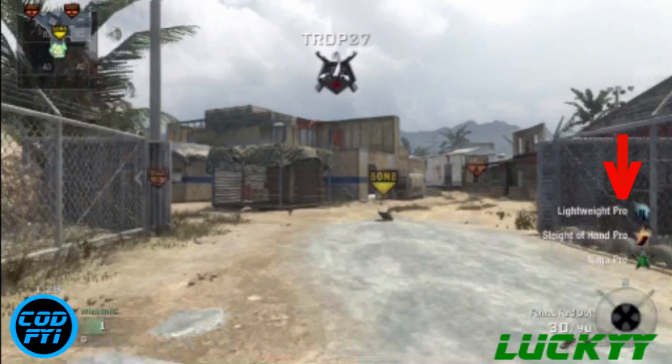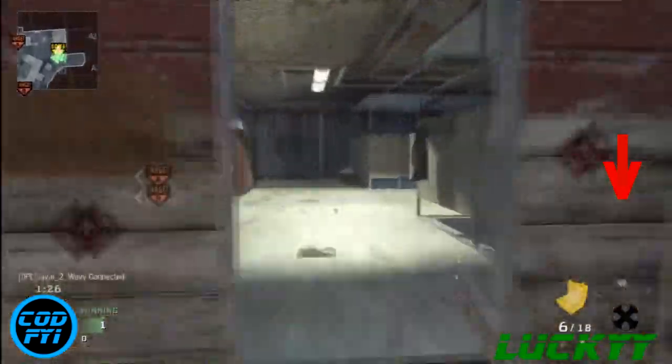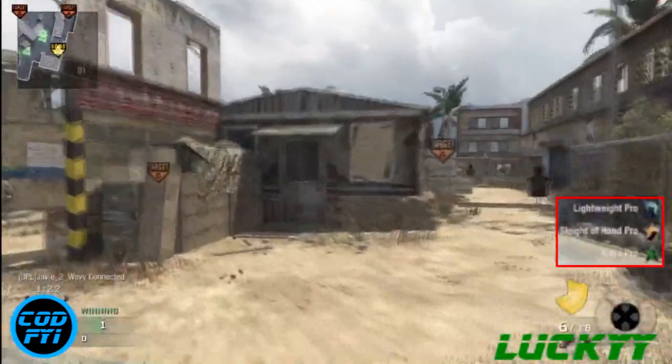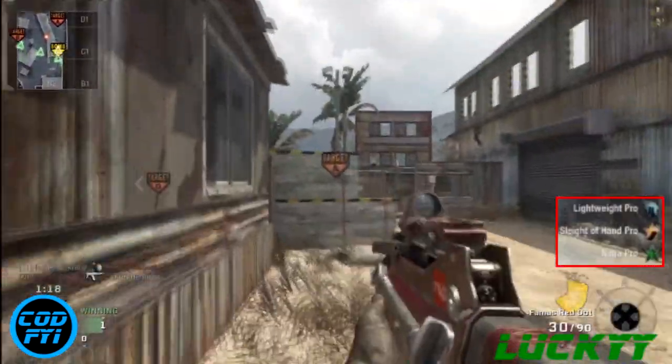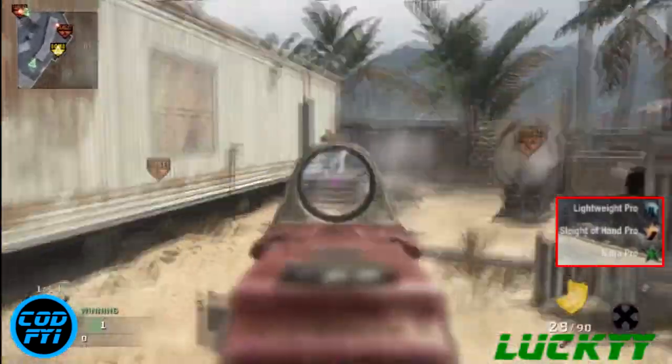Likewise, if you're using Warlord, you'll be running around with no second perk at all, and it will give your weapon no attachments at all. For perk three, the choice is guaranteed: you always want to use Ninja Pro. You don't want people hearing your footsteps, especially in the competition playlist.